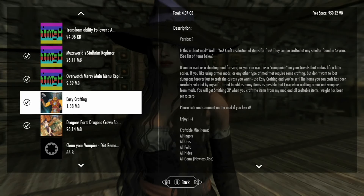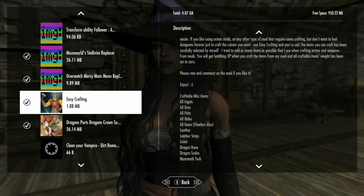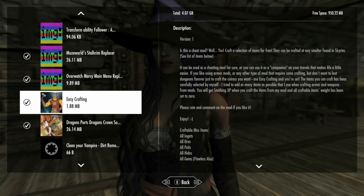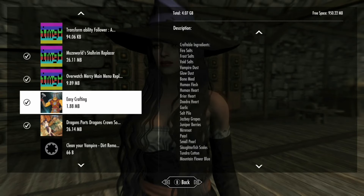The next mod we're going to check out is Easy Crafting. This one's pretty easy — it's just a nice little cheating mod that allows you to get easy ingredients for your character. It makes everything able to be crafted at the smelter — the big round thing where you smelt ores. You will get smithing XP, and it adds a ton of random ingredients you can craft for free that would normally be really hard to get.